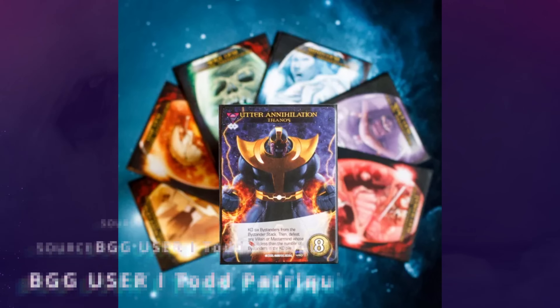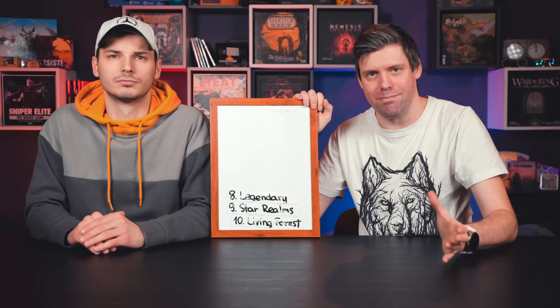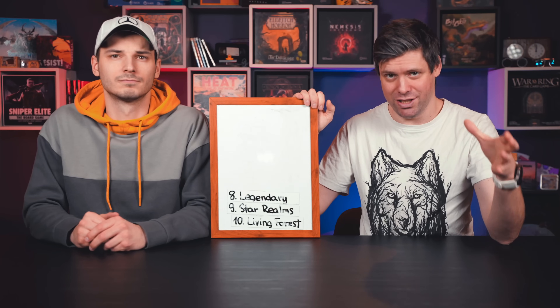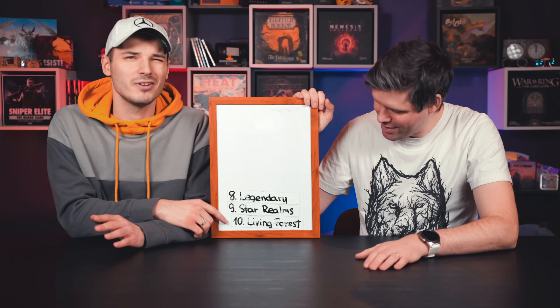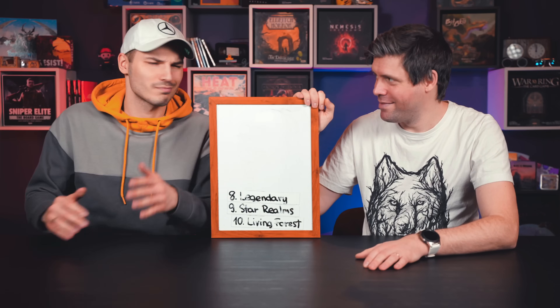Essentially you play together trying to fight a villain or survive. Each turn you draw a card from the villain deck and the bad guys move forward — if they escape, something bad happens to everyone. So you're buying cards and fighting villains in a line together. It's a bigger, heavier game than Star Realms, with hundreds of cards per set, much longer setup, but still family-friendly.